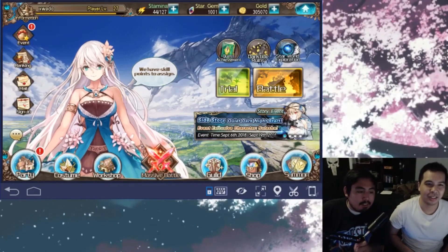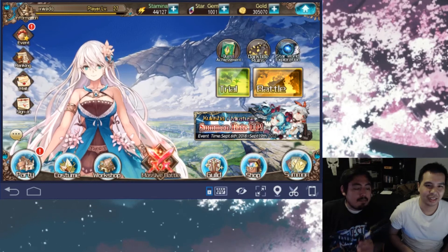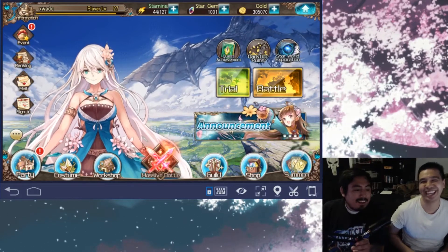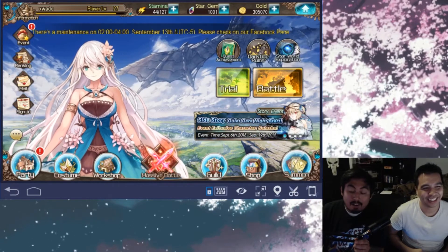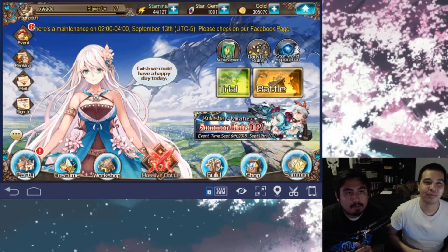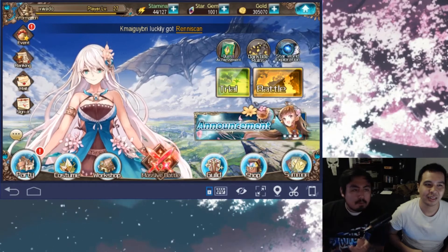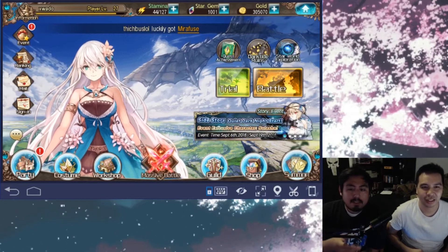What's going on ladies and gentlemen, we're doing a review for a new game we're playing besides Fire Emblem Heroes. It's called Tales of Erin — we're here to do a little review, tell you guys what we think, how it works, and if it's a good game. We'll give it a rating out of 10.